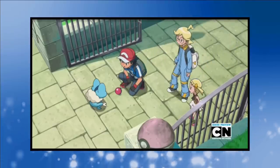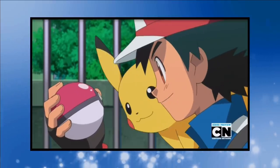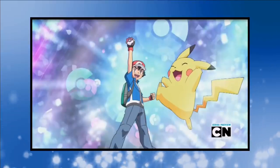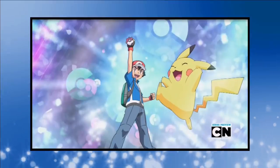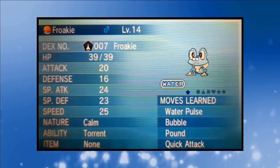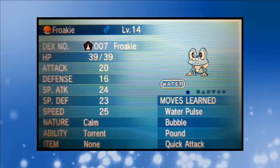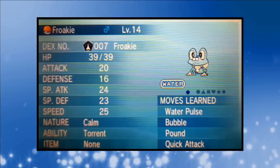Before leaving Lumios, Ash adds his first new team member in the shape of Froakie. The Gen 6 Water Starter began training itself and in Ash it's finally found a trainer it can trust. Froakie had already gone through several trainers before settling on our protagonist. Froakie already knows Water Pulse when Ash meets him, so we've got him at level 14, which is when he learns it. Bubble and Pound are also present, but you can ignore Quick Attack — Ash attempts to teach it but it doesn't work out, so we aren't allowed to use it at all.